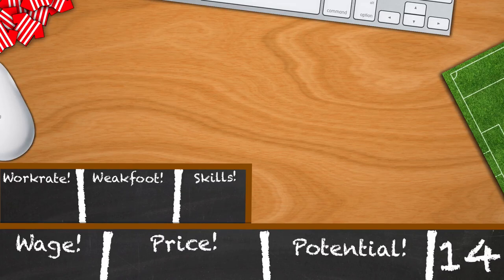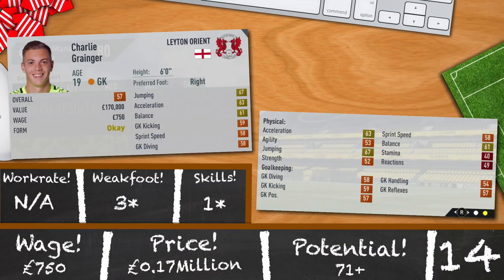Next up is Charlie Granger — the long lost brother of Hermione — plays in goal for Leyton Orient. 6 foot, 57 rated. 67 jumping, 63 acceleration and 61 balance are his top 3 stats. Pretty worrying that none of those are specifically goalkeeping stats, but after training you know he'll get there eventually. 3 star weak foot, 1 star skills and a potential of 71. He'll cost you 170k and just 750 a week.